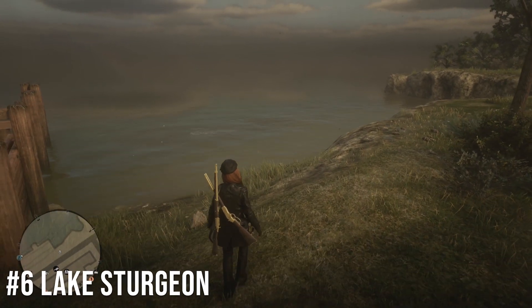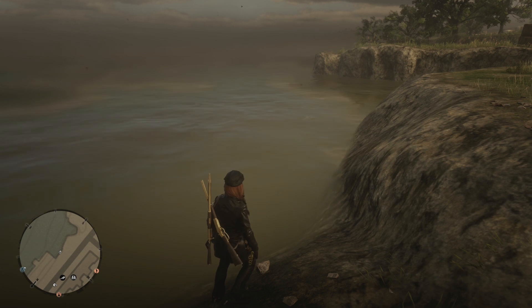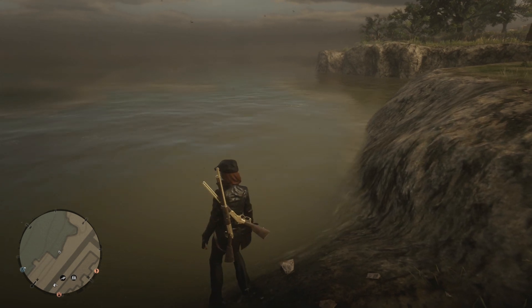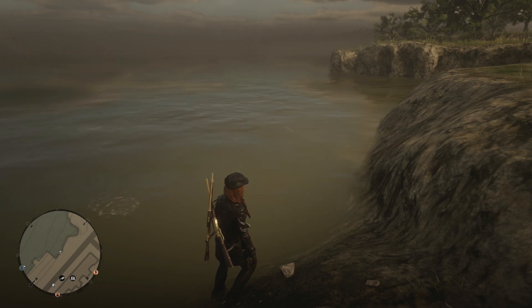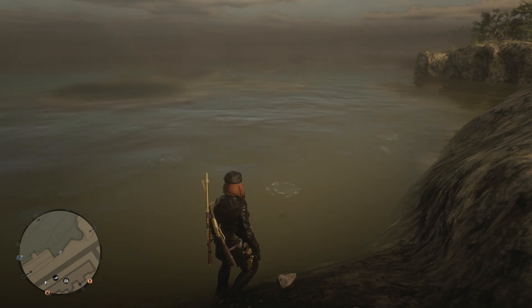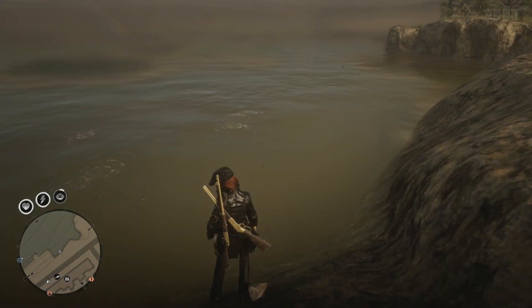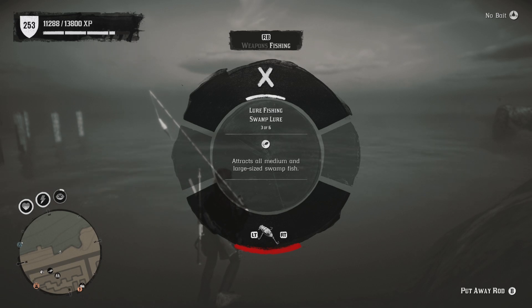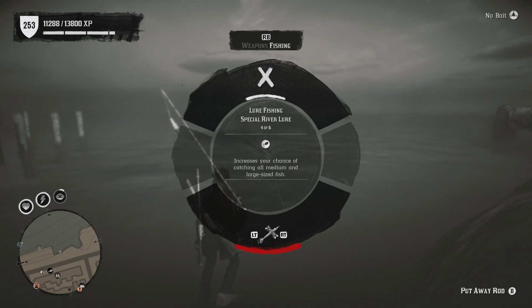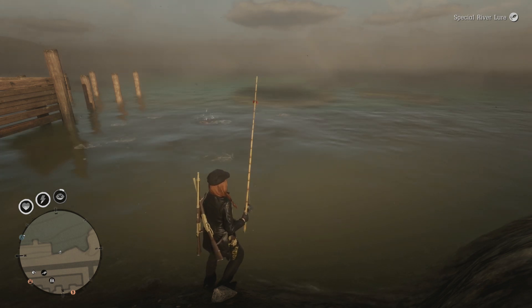Coming in at number six on my list is Lake Sturgeon Fishing in Blackwater. You can see there is a Lake Sturgeon right there. I thought about putting it at number seven because this one has the most variables attached with it and it seems to have been nerfed, but during its prime people were making up to $400 per hour. You will need to buy a fishing rod and I do recommend either the special river lure or special lake lure. The special lure costs four gold for either one, but fish are more attracted to it and it cannot break compared to the regular lure.